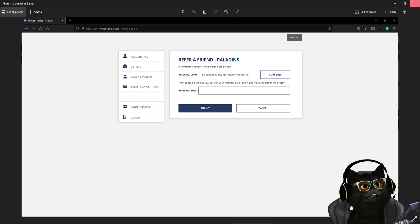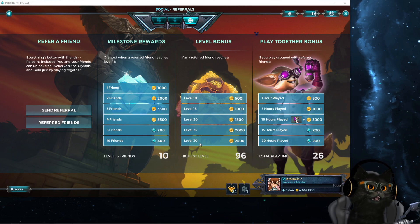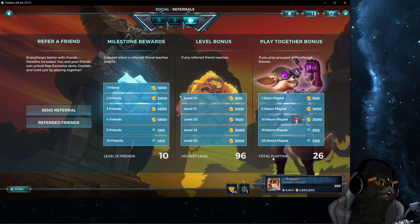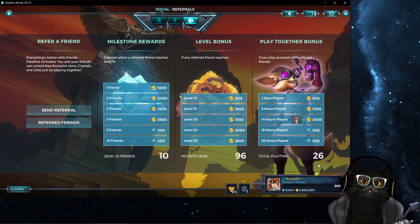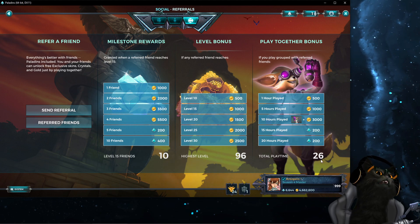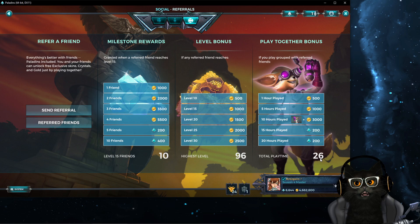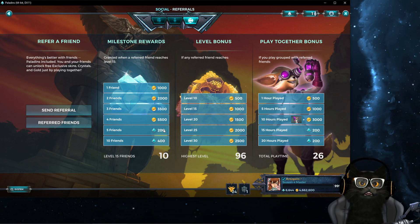Once set up, you start collecting gold from all those referral rewards. One of my referral accounts is already level 96, I already have 10 friends at level 15 who used my link, and the playtime also works with multiple different friends independently — if you play with one friend then another, it all stacks up. You can also go for the crystals while you're at it since they're free.